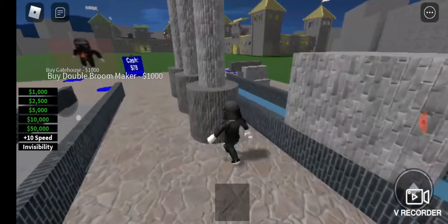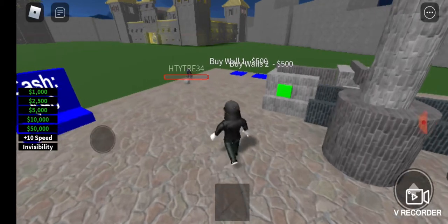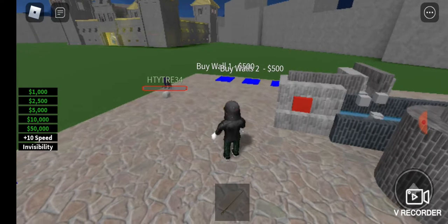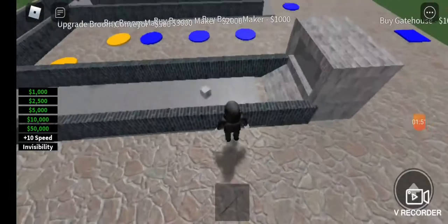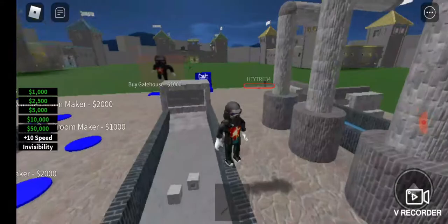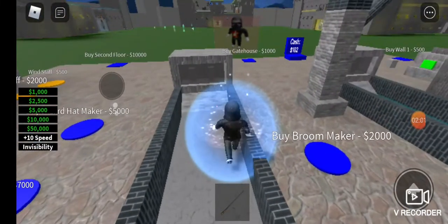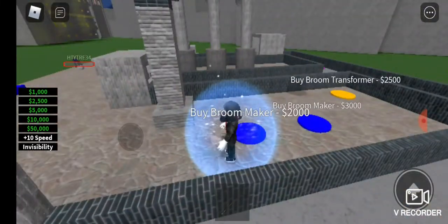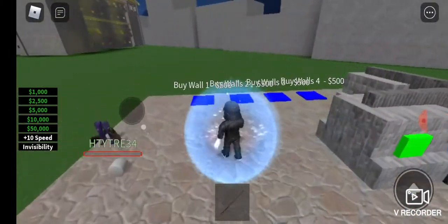I've had to buy walls because stuff kept falling off. I'm starting to get more and more automation, which is good. I can't see how much money I have though. I've just bought this double broom maker — once I buy the transformer it'll be worth a lot more. I bought stuff in the wrong order but I did just buy the double potion maker. It would really help if I could see how much money I had.